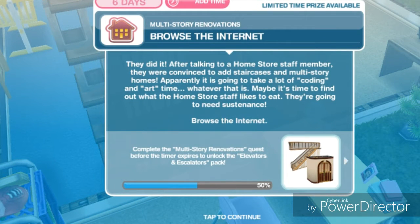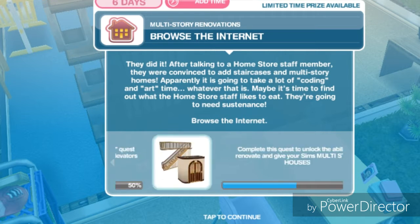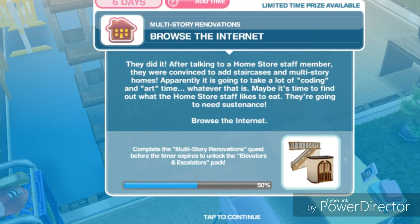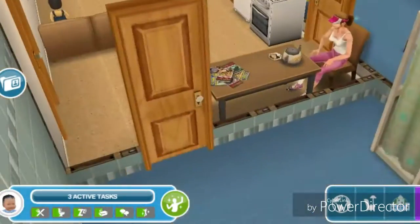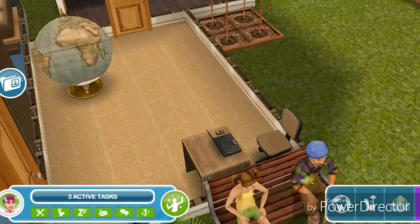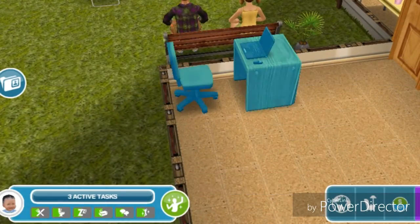Browse the internet. After talking to a home store staff member, they were convinced to add staircases and multi-story homes. Apparently it is going to take a lot of coding and art time. Maybe it's time to find out what the home store staff likes to eat — they're going to need sustenance. Have her selected and browse the internet for 4 minutes.